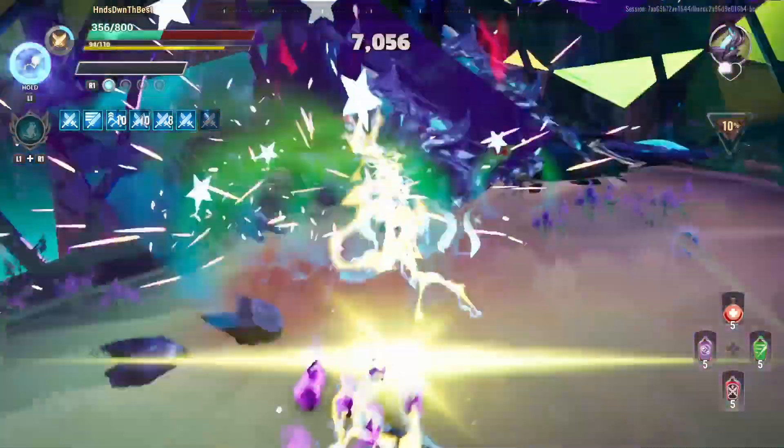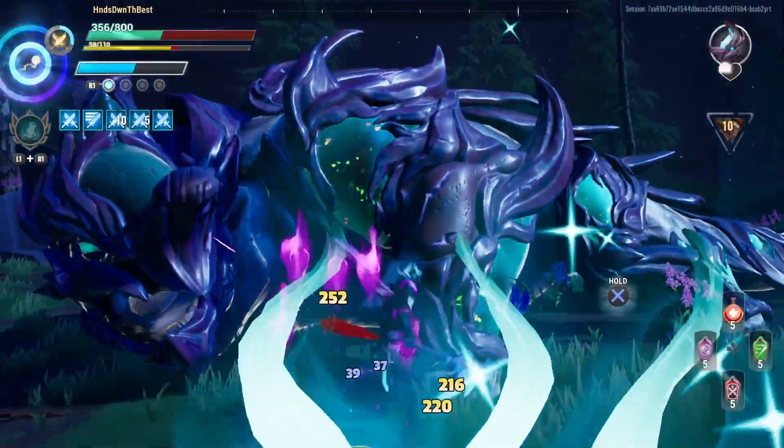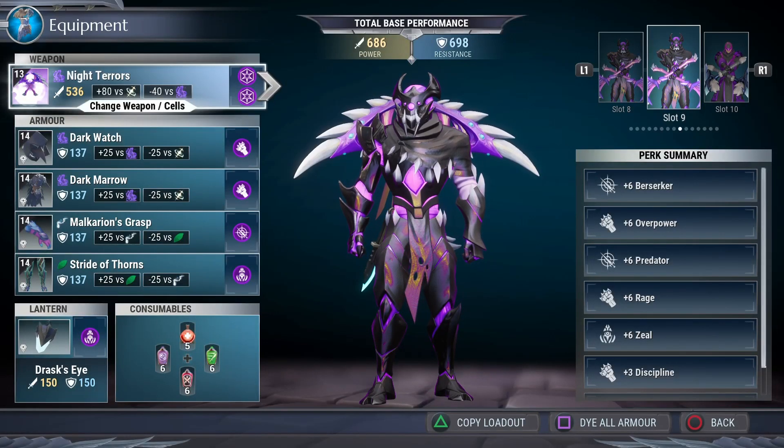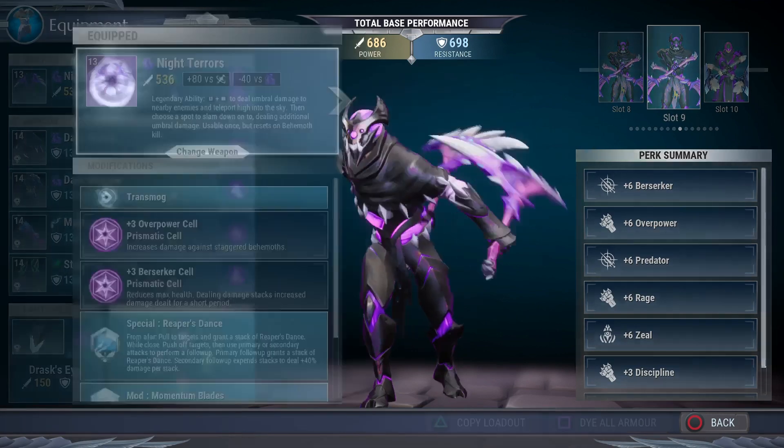Turn on your system, grab your Chainblades, and let's get into it. This is another Thrax Chainblades build — a big damage low life flawless type build. Watch out, this bad boy does some damage but you don't have very much health. Let's hop in because I know you're excited.